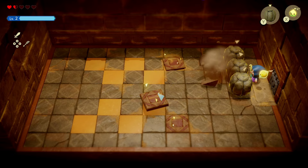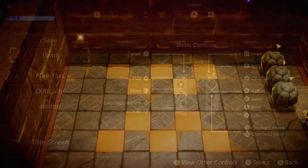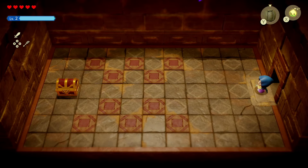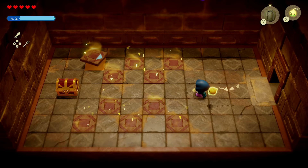If you miss creating the Echo because you're dumb like me, just load the most recent save file and you'll have a better chance to do it. This is the only place where you can find these Flying Tiles, so don't miss the opportunity.